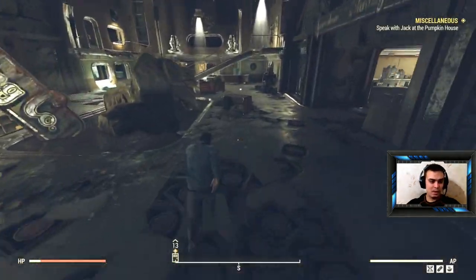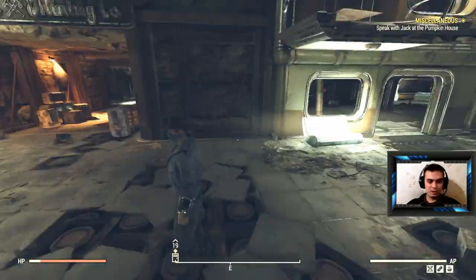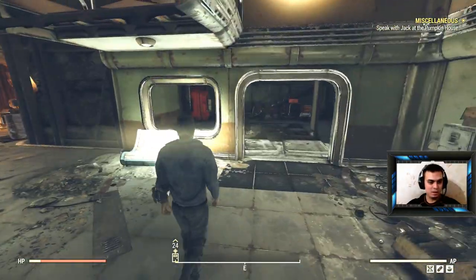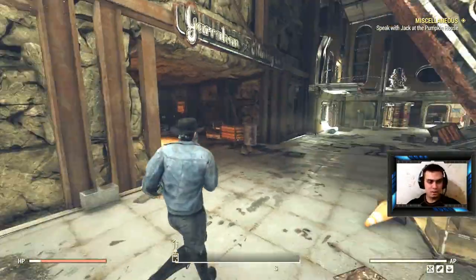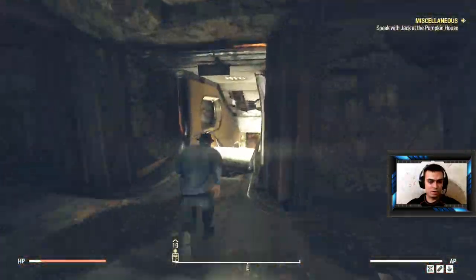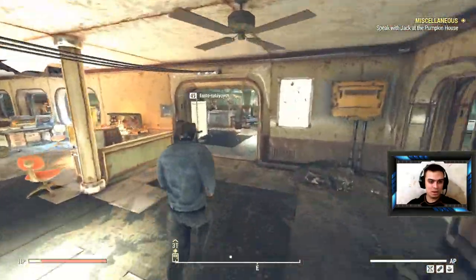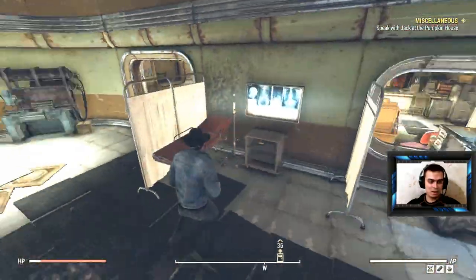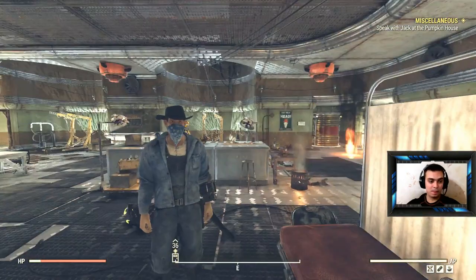Walk down the stairs, turn left, walk down — just run straight, walk down, turn left again, walk in here — and here's where the armor is. We already took the outfit.